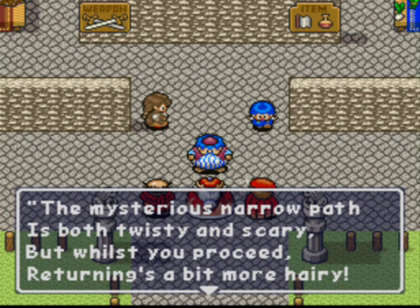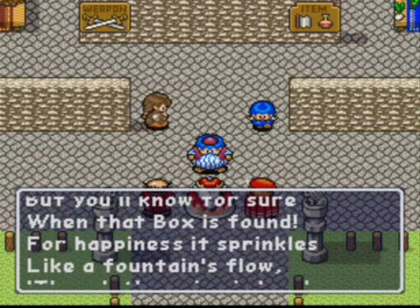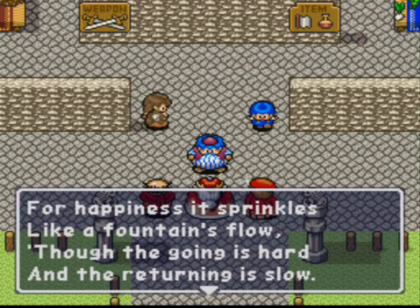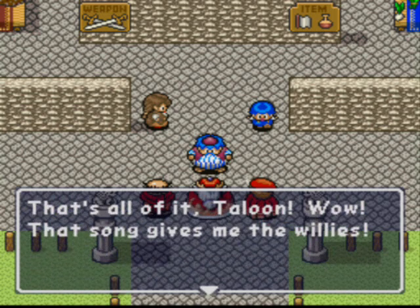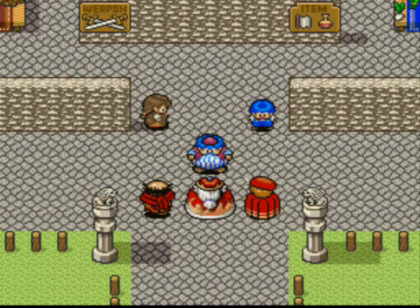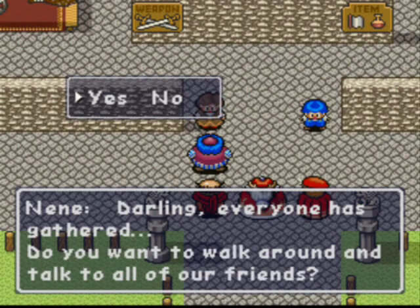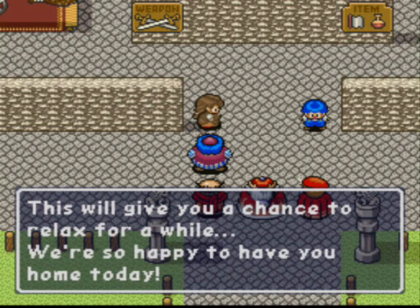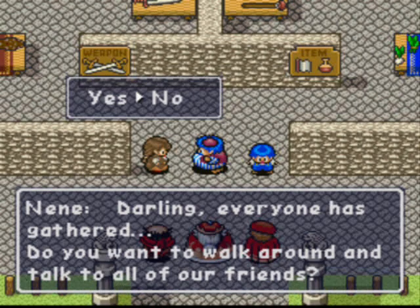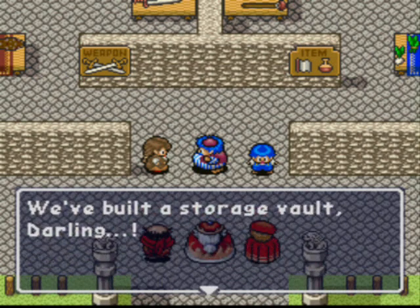Narrow path, twisty and scary, blah blah blah. Returning is a bit more hairy. So to end this little sequence here, you basically say 'I am done. I am done talking with all my friends.' Because basically you did. And now they built a vault.